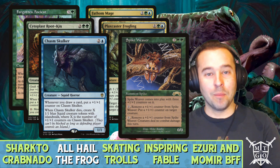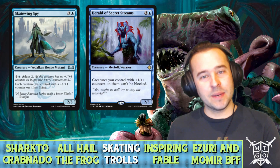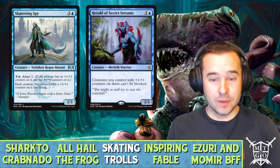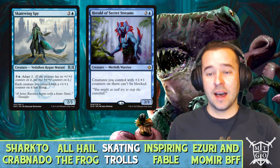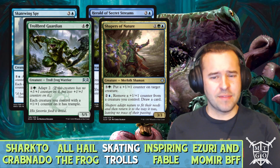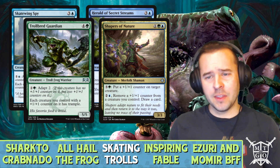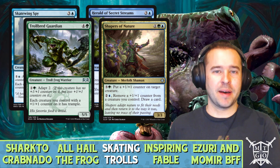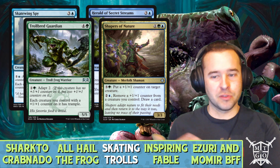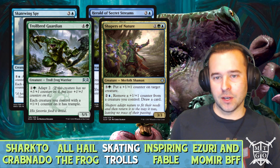Other creatures fitting the Zagana theme: Skatewing Spy gives our creatures flying if they have a counter. Herald of Secret Streams makes them unblockable if they have a plus-one counter. Troll-Breed Guardian is the backup commander — each creature you control with a plus-one counter gains trample. We're also running Shapers of Nature, which is a good way to spend extra mana, move some counters around, or cash in on card draw late game.